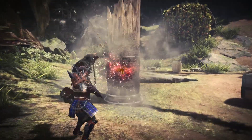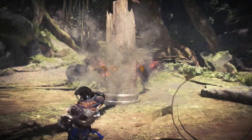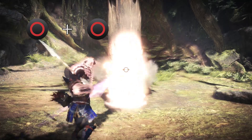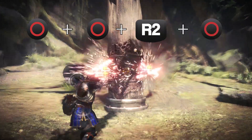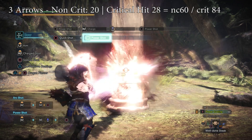To start off, we'll have to determine the damage of each arrow — both non-critical and critical damage in both combos. Starting with combo number one, which is circle, circle, R2, circle. Starting off with the first circle, you have three arrows doing 20 damage non-crit and 28 damage as a critical hit per arrow, adding up to 60 all non-crit and 84 all crit.